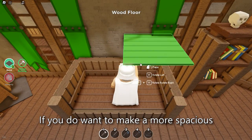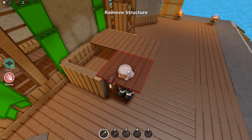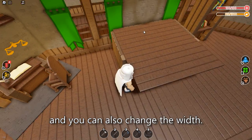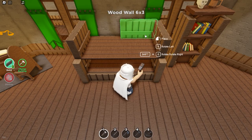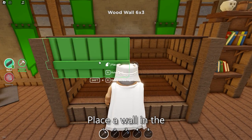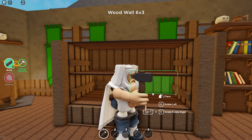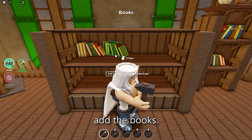If you do want to make a more spacious bookshelf, it's the exact same process as the couch. Just keep adding more layers of walls and floors to the height you want, and you can also change the width if you'd like. When you're done, place a wall in the center like I'm doing, and now you can add the books.